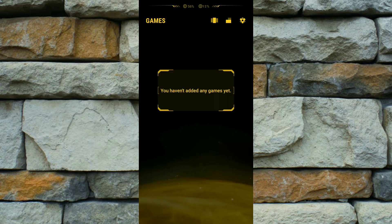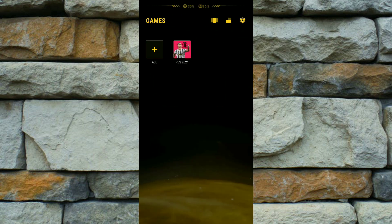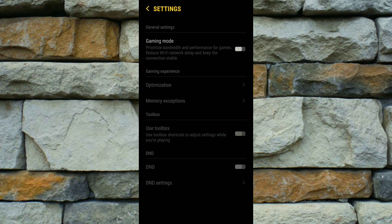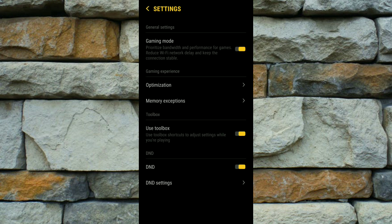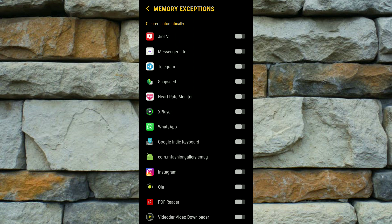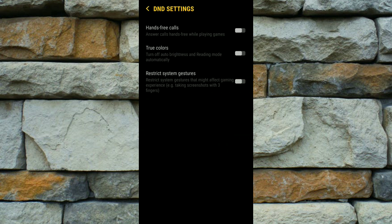You'll get an interface — click in the middle to add your games. After adding a game, go to the last setting option and follow these settings: first turn on Gaming Mode, then use Toolbox, then turn on DND, then go to the Optimization option, then back to Memory Exceptions option. After setting DND, go back and you'll find the main feature available on Redmi phones — the handsfree call option.